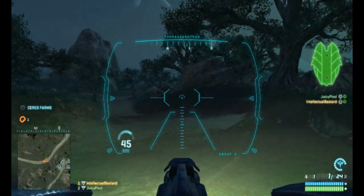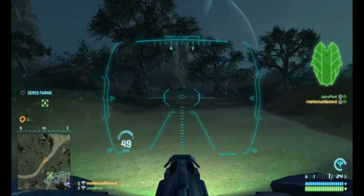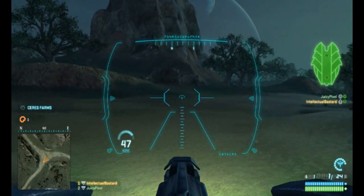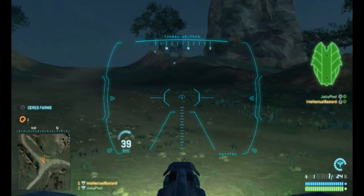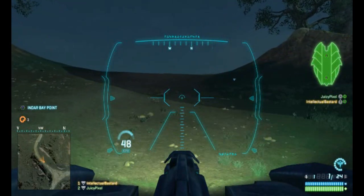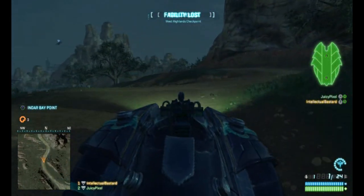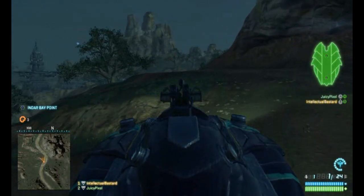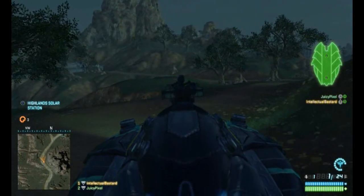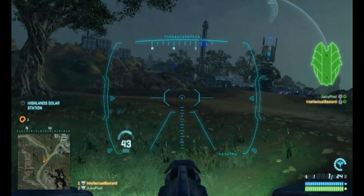We're going to buy this Magrider. I'm going to have to run over to you and get into it — it actually drives on its own for a little bit. I'm in the gun above him and we're going to go for justice and glory in the Vanu way! So the place that we just left is the warp gate — the only safe place in the entire map. No enemies can access it or take it. To win or lose the game you have to have all or none territories; if you lose all territories except the warp gate, your team loses.